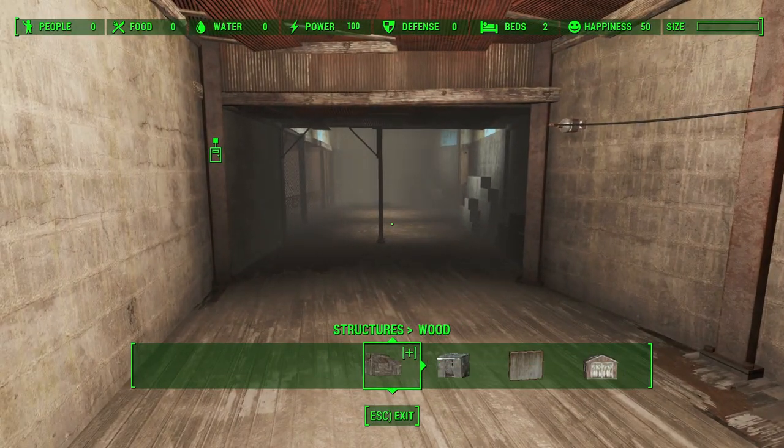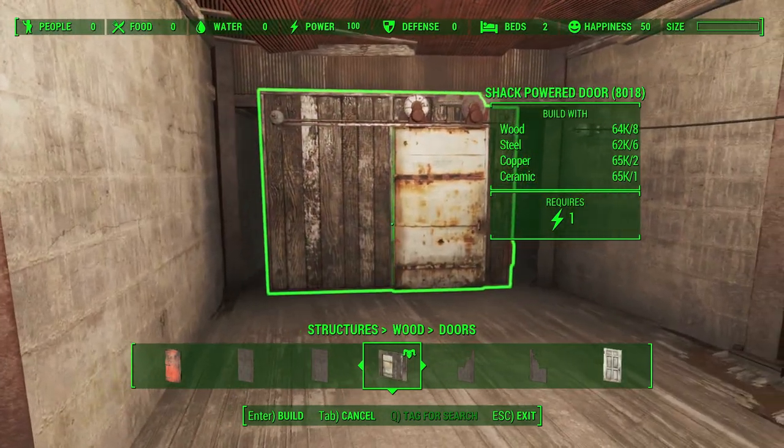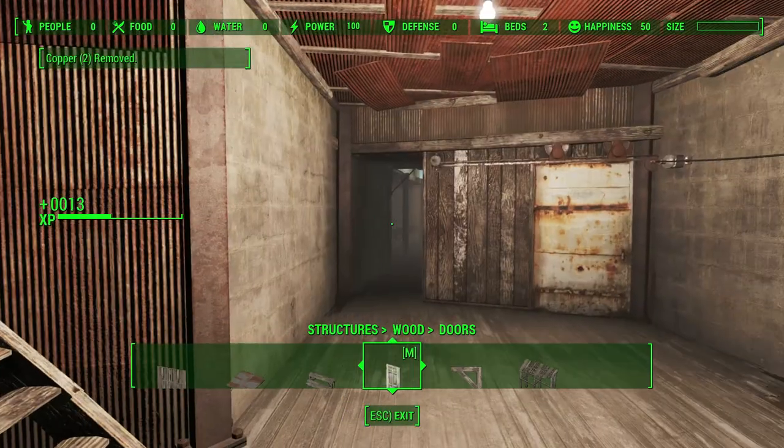Next I wanted to make a door, but not one that settlers could go through. It wouldn't be 100% immersive to allow settlers to go in and out of the work area. I settled with the shack powered door that you get from the Wasteland Workshop DLC.